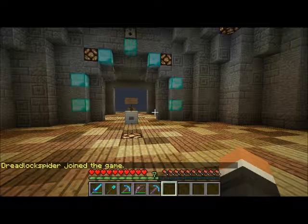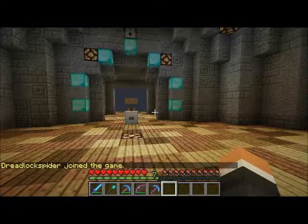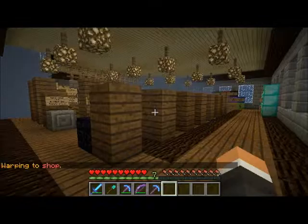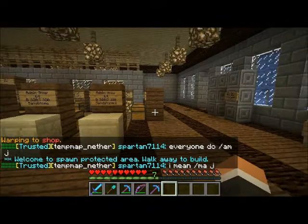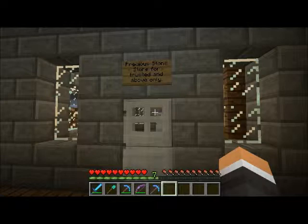So: what they are, where you can find them, and who they're for. You can find them in many places. We'll start off by going to the admin shop — if you don't know how to get there, just do warp shop and you'll get right here. Move to the other corner of the shop and you will see the precious stone store for trusted and above only. So default players don't have access to these, but there's a reason behind that.